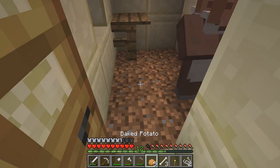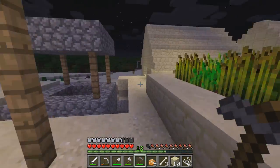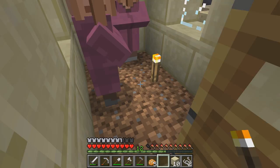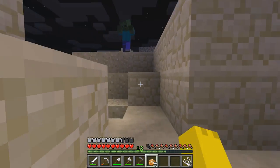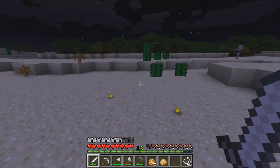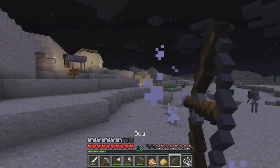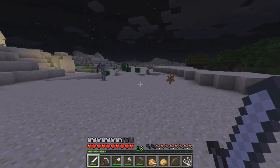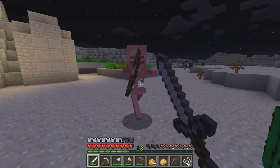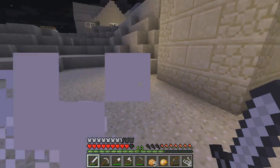I honestly feel like half of these villager trades are all the same, but to each their own. I'm going to go ahead and say that's a pretty good point to end off this episode. Glad I just got this bow. Next episode, plan on seeing a mining episode, hopefully. I need to find only one more diamond - I can make a diamond pickaxe already. But I can't make the enchantment table because I need two diamonds for that.